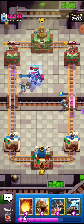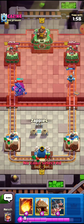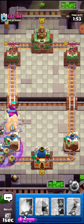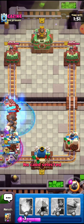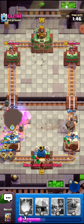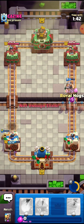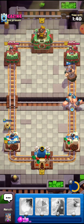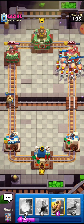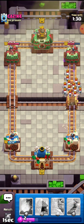I'll go for the Goblin Hut. I can use the ability right here and it's going to pop and kill everything — horrible plays by him. I'll go for the Royal Hogs right here. He used the Arrows right there so he doesn't really have that much elixir. He only has the Scarecrow and it's still going to get a lot of damage. I'll go for the Barb Barrel right here — the Barb Barrel is going to take out the Scarecrow and it's going to do some damage.